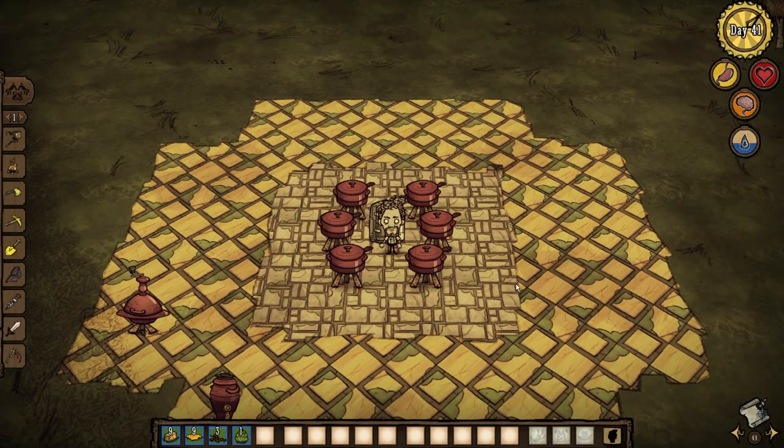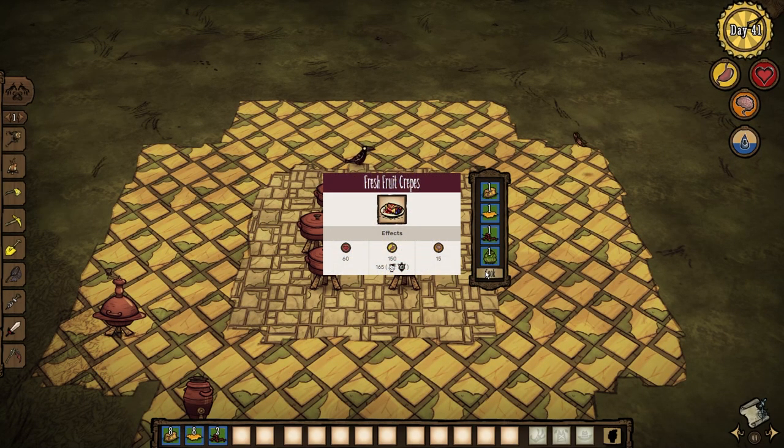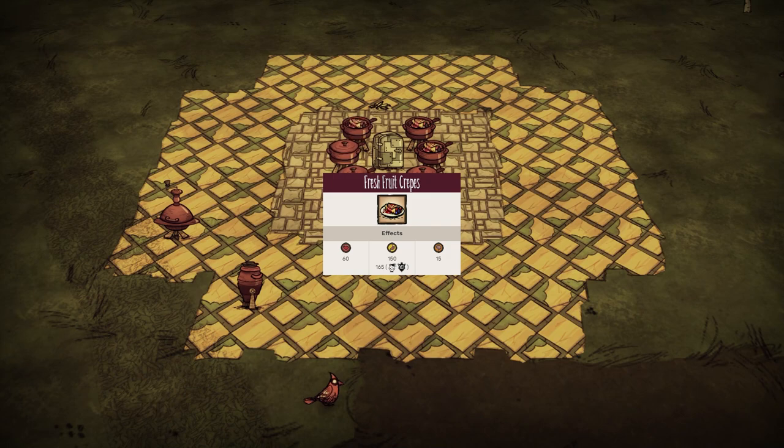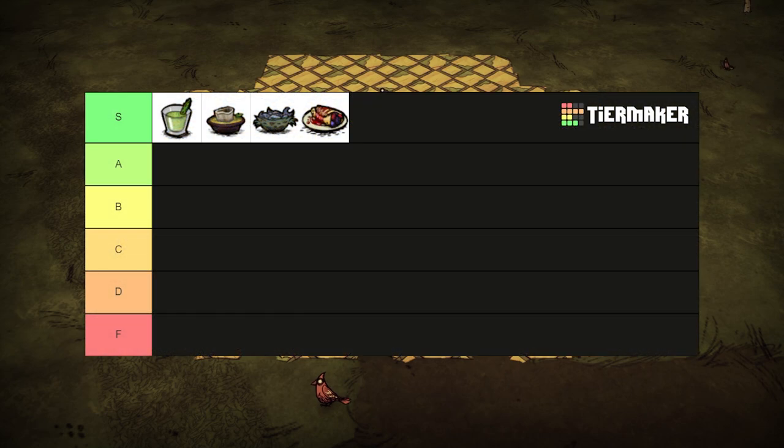I take back what I said about the French earlier. They're okay I guess. Two fruits and some butter and honey gives us fresh fruit crepes. Healing for 60 health and restoring 150 hunger and 15 sanity, it's better than waffles. This is also Wes's favorite food. Funnily enough, he'll never get to taste it. S tier.